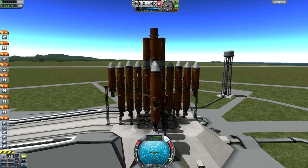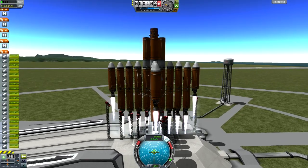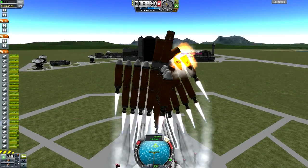Welcome back ladies and gentlemen, my name is Chris and today we're playing Kibble Space Program. This is Sun Station Episode 5: Interplanetary Docking.